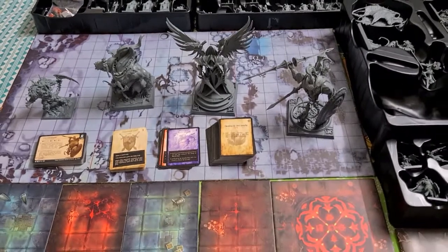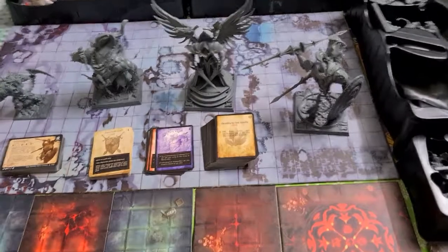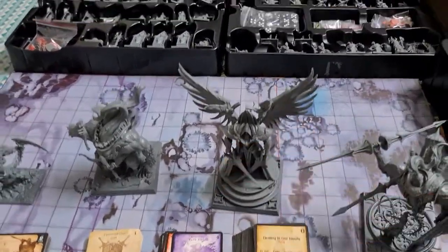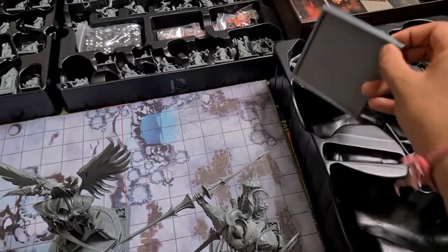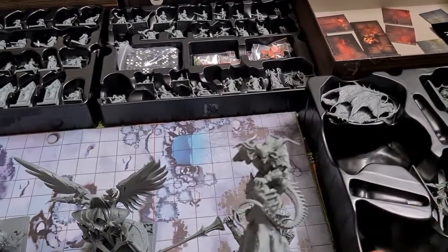Overall, this is a huge game — it looks huge on the table as well. Amazing table presence. As you can see, some huge miniatures — you can compare this to the size of my hand. These are some of the big miniatures. There is also this big guy, Rath, who has some wings over there which you have to attach.